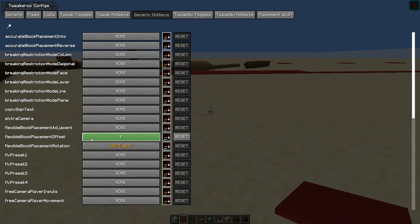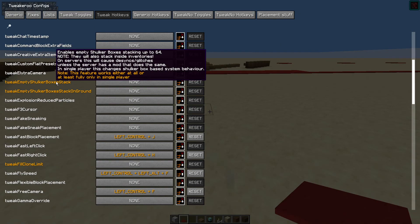X plus C opens the Tweakeroo config. You want to go into your tweak hotkey, so left click there. I already have tweak fast block placement set up to left control plus J. It will say none for you. Left click on it, set your hotkey — I'm holding left control and then the J key — and then left click somewhere in the blank space.